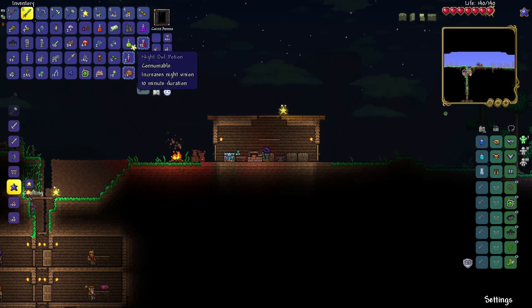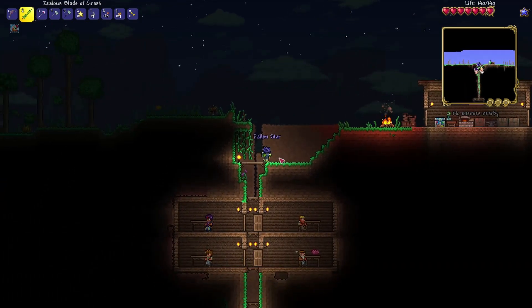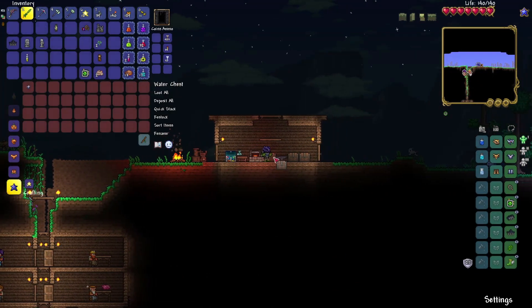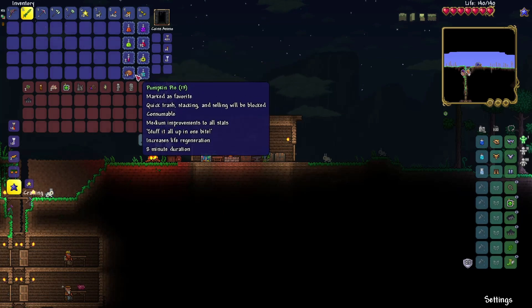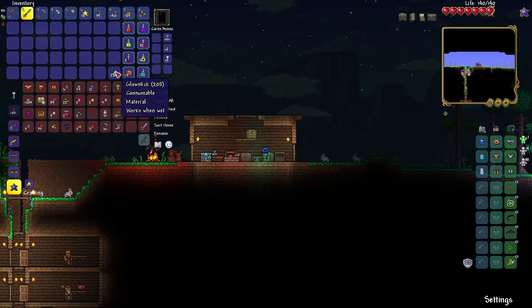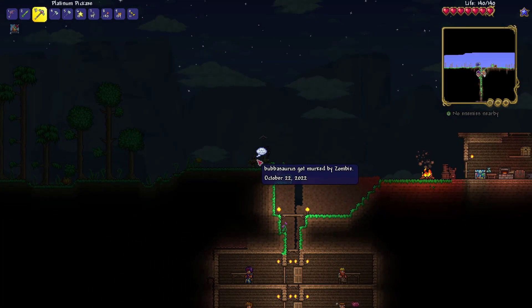We're going to take all of these potions and make sure they don't run away from us. Let's grab this star before it despawns. We're going to quick stack lots of stuff we've found before — not a problem. I'm thinking we need another chest, we can just start putting stuff away and fix that up later. And then we're going to go to the left now — we made it past the corruption on that side, which is a great feeling.